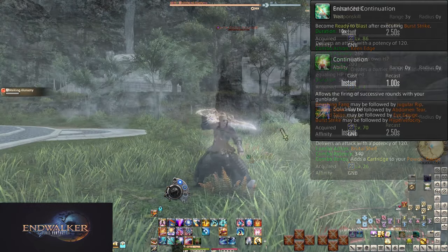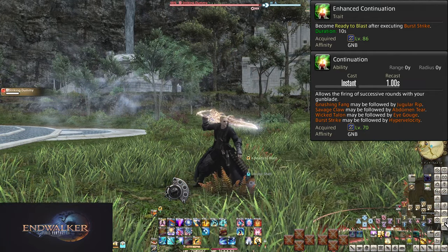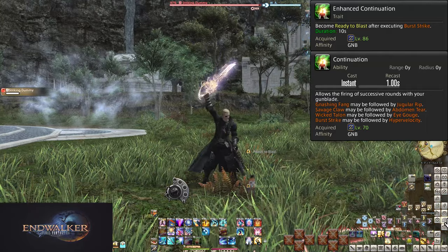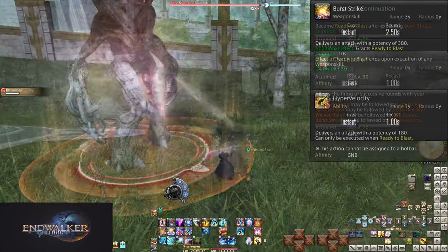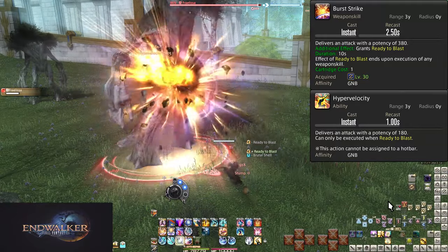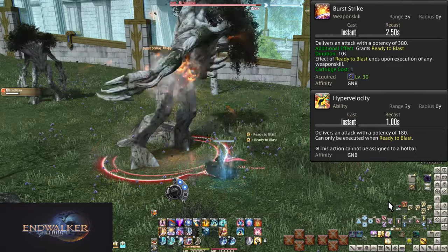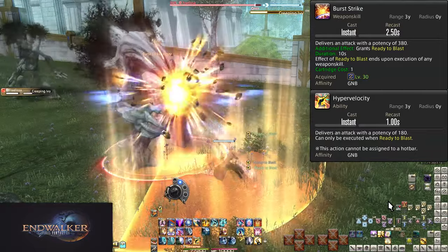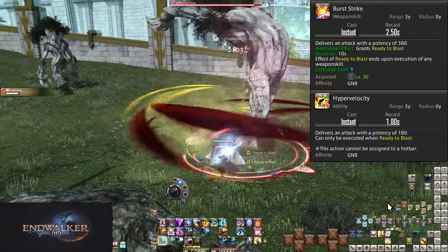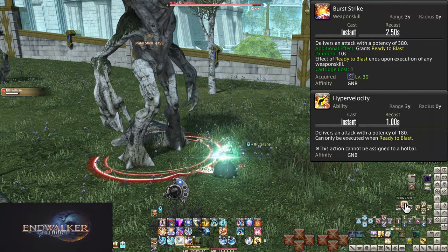Level 86, Enhanced Continuation and Hypervelocity. In addition to our Gnashing Fang combo giving us Continuation, Burst Strike now gives us Ready to Blast — this allows us to use Continuation after Burst Strike to trigger Hypervelocity, a 180 potency hit to a target. Get used to following up every Burst Strike with a Continuation as well.